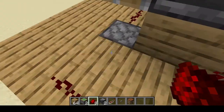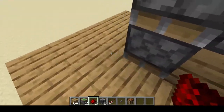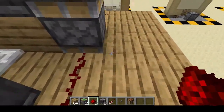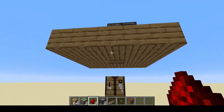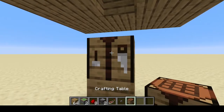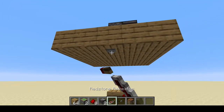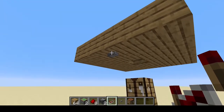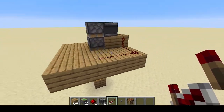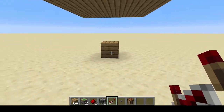As you saw, this observer here triggered, so that piston pushed that down. We're just going to trigger it again and it's going to pull that back up. We're also going to need to trigger that one again because it pushed the crafting table down. Next, we're just going to place the button down here and reset the crafting table. Now if we press the button, the crafting table gets pushed down, and if we press it again, the crafting table gets put up again. This is a very simple contraption to push down the crafting table and pull it back up again.